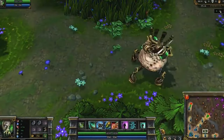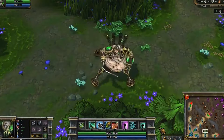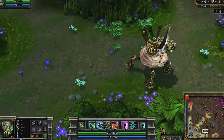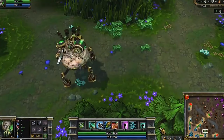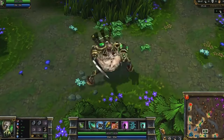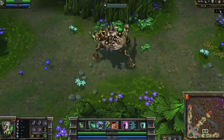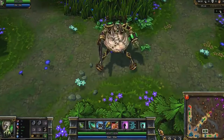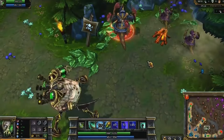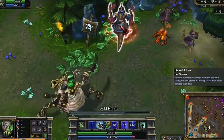Urgot is an interesting champion who starts out dealing crazy damage and controlling his lane, before settling into a tank and assassin type role, relying on his ultimate and his team to kill important enemy targets. Urgot's passive is Zaun-Touched Bolt Augmenter — his basic attacks and first ability reduce his target's damage for a short time. His first ability, Acid Hunter, fires a simple physical damage missile to the target location and applies his passive.